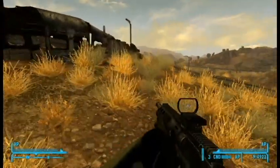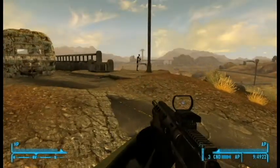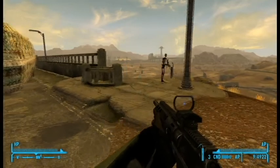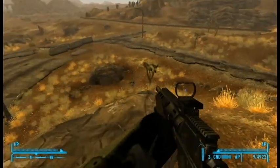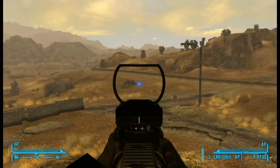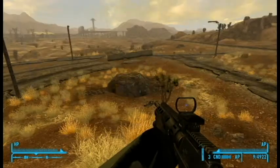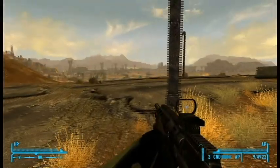Alright, now we have the M24E1 by Anzog TGB. This is a new model and texture and comes with three mods — we'll take a look at those in a little while. It already comes with a sight on it, but one of the mods is a scope, so that will disappear. Let's get some enemies.